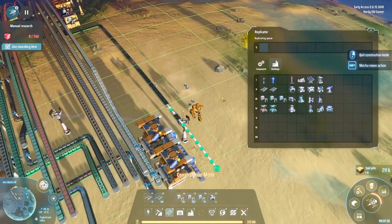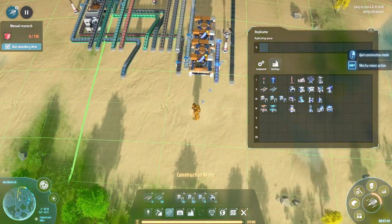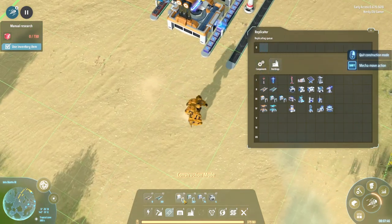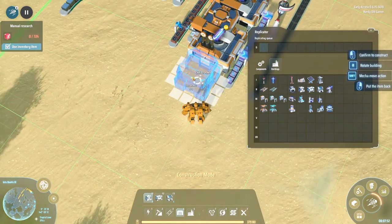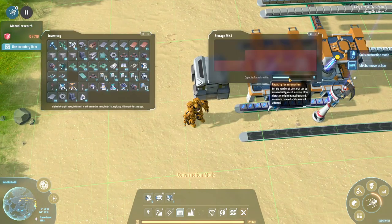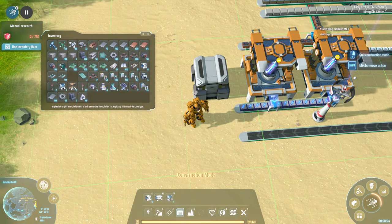We can get Tesla towers going as well, which is kind of nice. I do want a box for them. Plasma exciters — five stacks.